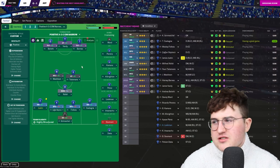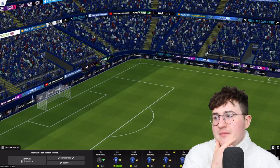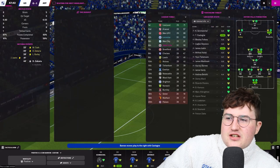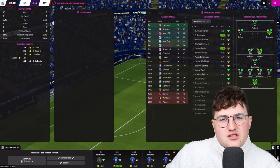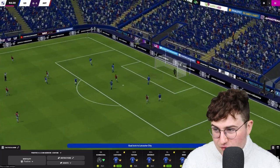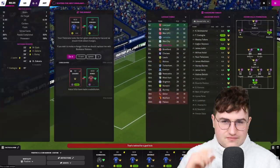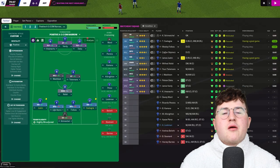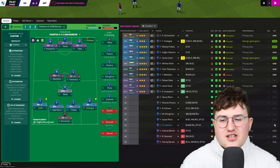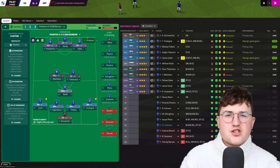We're changing to the more attacking 4-3-3. Vardy comes on for Soumare; Madison drops into midfield and we've got the three-pronged attack of Barnes, Belotti and Vardy. I told them I'm not happy at half-time. The second half gets underway. With 65 minutes on the clock, that's a great ball in and Buendia's headed over — let off the hook there. Thankfully he hasn't got the aerial prowess of perhaps Oli Watkins. Belotti and Barnes both having absolute stinkers, delivering 6.3 and 6.1 respectively — so they both come off.